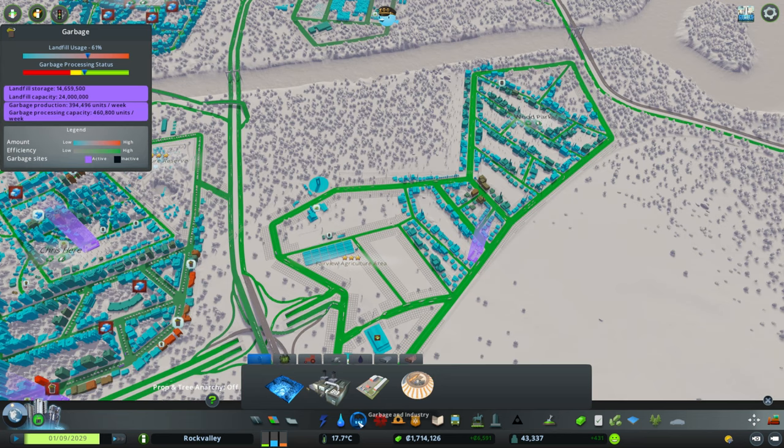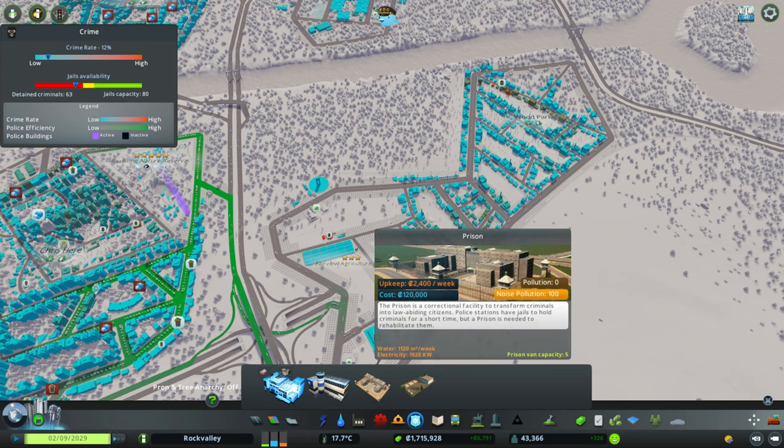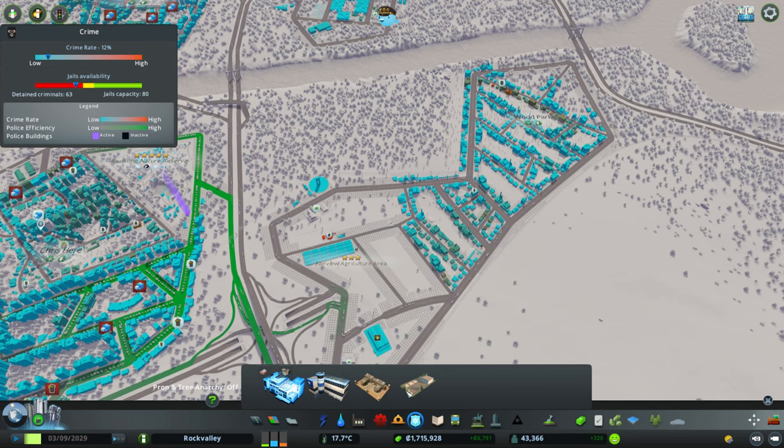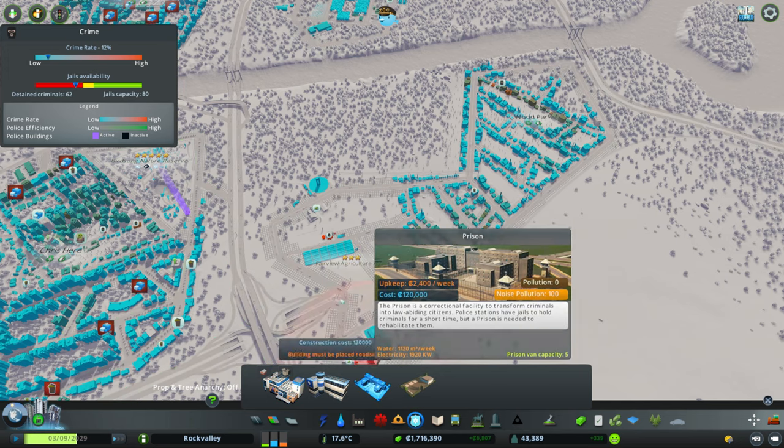They're getting asked for a prison. What — is the crime rate that bad? Can't be, surely. Crime rate... slow. Oh, I can see why they probably want one. A prison — that's a lot of money, guys.